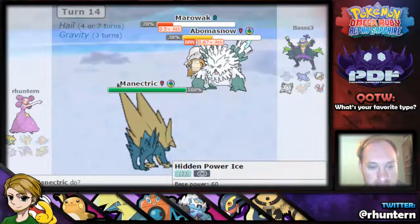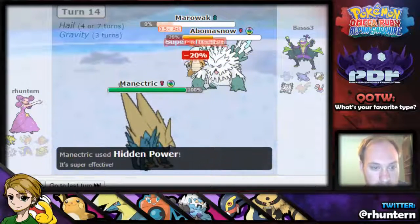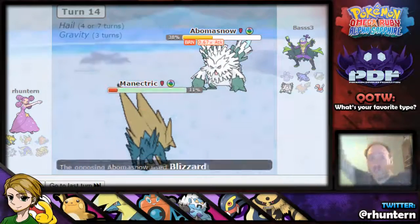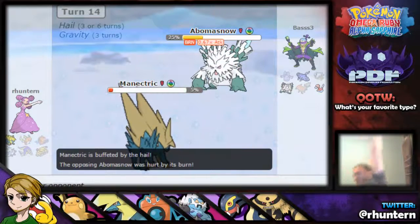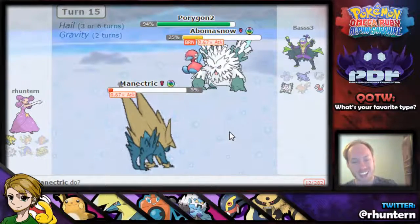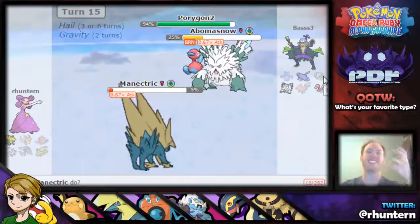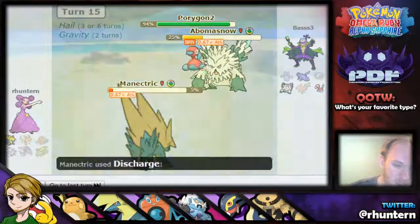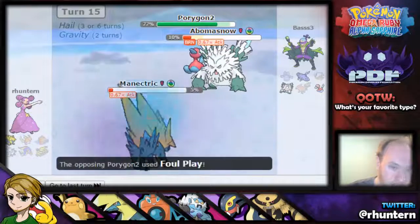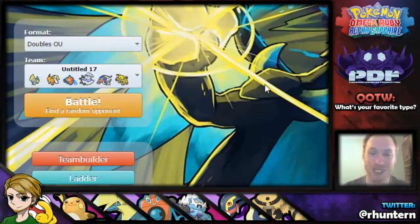I guess I kill the Marowak — that's probably my best option. I survived! Yes! I did it! Oh crap, he still has the Porygon. I thought he had one left — I got so excited I forgot it was 4v4, I saw three people gone and was like 'yes!' I think if I just go for Discharge that's my best option here, because I'm not going to win — he's just going to Foul Play. Good game. I got so excited! Okay, well, thank you guys so much for watching, I really do appreciate it. I hope to catch you guys at the next episode. Peace.